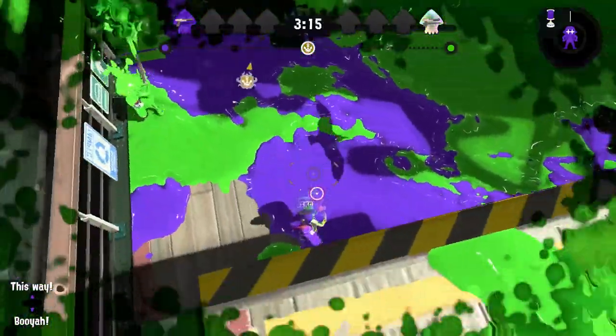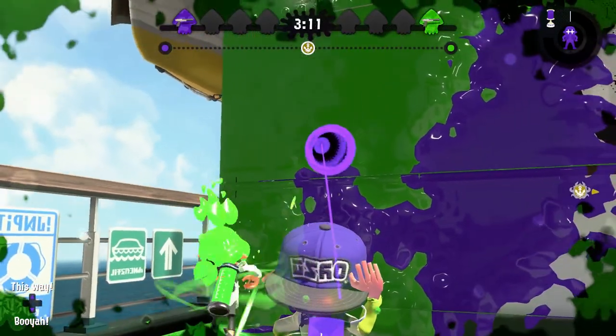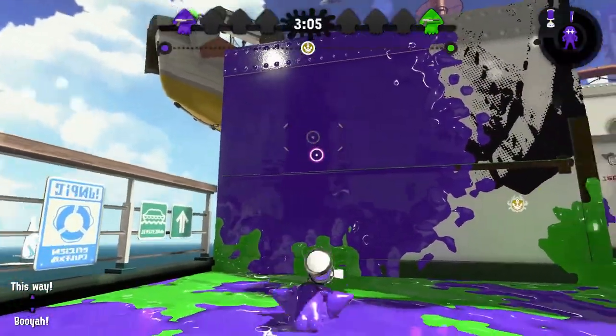The second person needs to be ready with a bomb. You throw it up on the wall where the other person is. The person on the wall needs to hold jump when the bomb explodes, and then aim for the lifeboat.